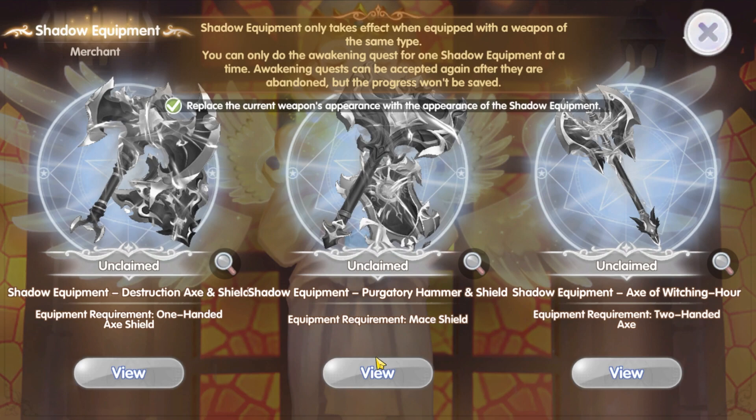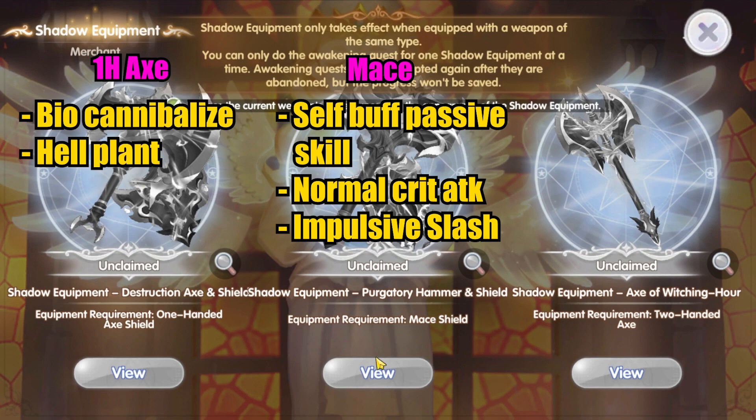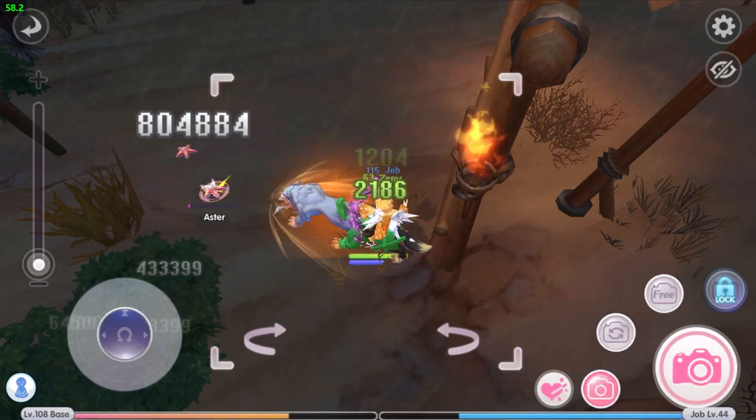So the 100x will be specialized in plant summon and cannon attack. Now it's more obvious which skills are meant for which weapon. The mace uses specified mace passive skills to enhance attack and resistance, relying mostly on normal crit attack with a chance to trigger Impulsive Slash for AoE damage. The 100x with shield benefits from plant summon skills like Bio Cannibalize and Hell Plant for short-range attack and card and heavy cannon for longer range. Lastly, the 200x benefits from throwing bottle skills like Demonstration, Acid Terror, and Acid Demonstration for large-area fire AoE damage.